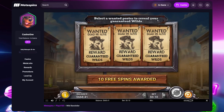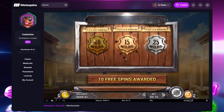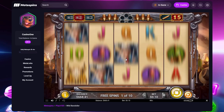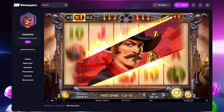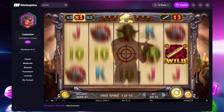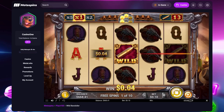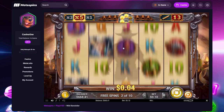Quick spin out. So what do we have? 'Select a wanted poster to reveal your guaranteed wilds.' I guess we go for the middle. I hope that's... oh no, that's the lowest! I thought 15 is a lot. Come on. All right, so bad pick, but let's see what we can bring. So we get 15 wilds.